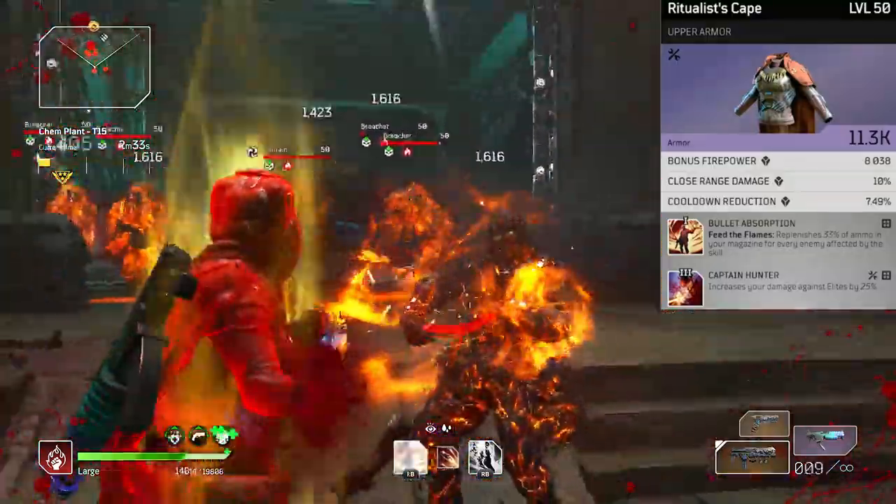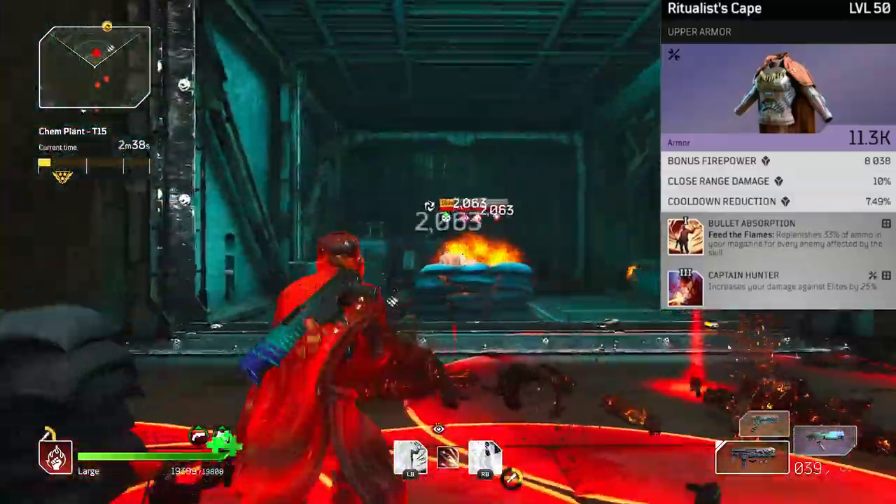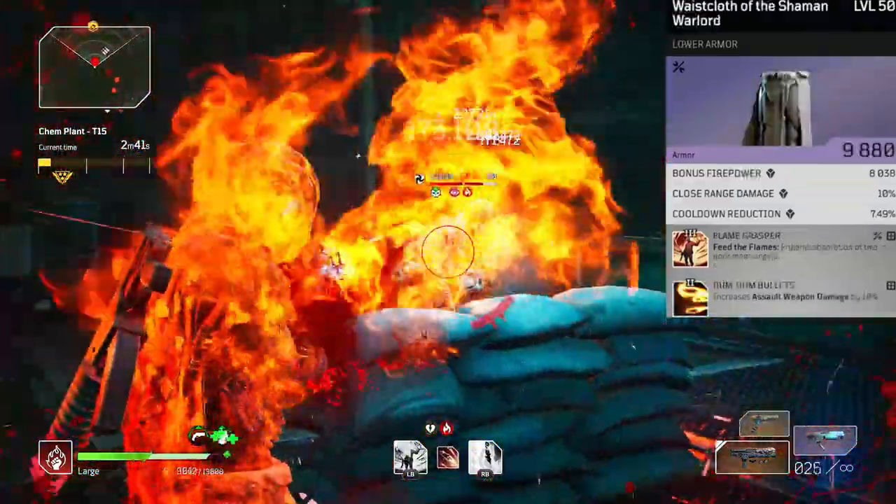For the chest piece, we have bullet absorption — we need our ammo back, that's why we have the tier one on there. Feed the flames is going to give us 33% of our ammo back, which is being buffed to 40% in the next patch. And obviously captain hunter on the second slot.